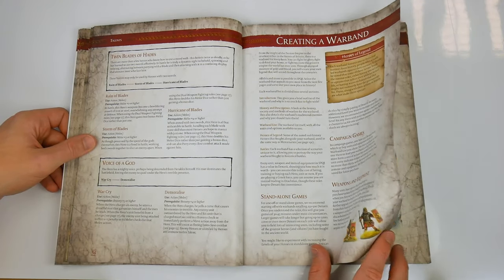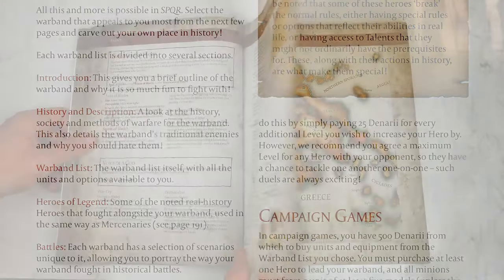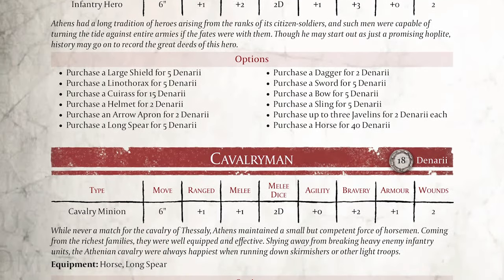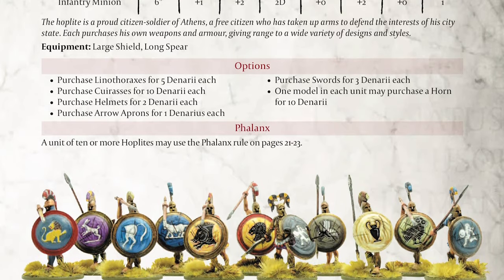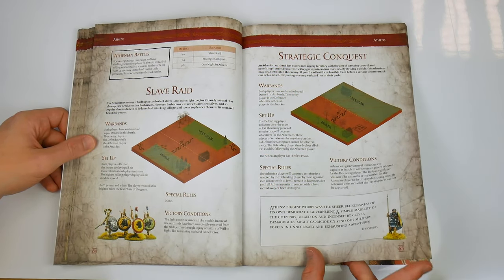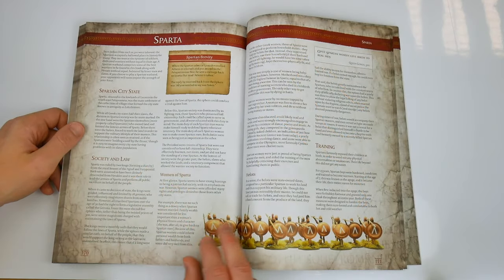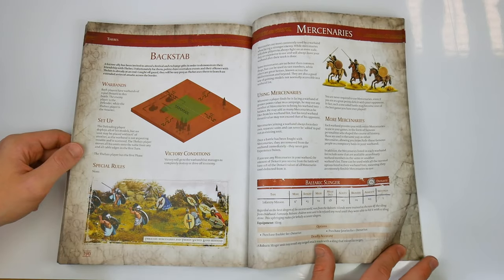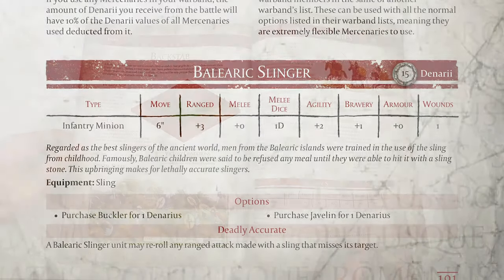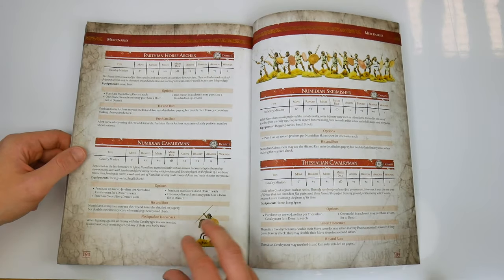We're now into the section of the book which elsewhere might be called the Army Lists — in SPQR it's called creating a warband. Taking Athenians as an example, we have some history including a very nice map, followed by the specific characteristics of the warband beginning with the hero and proceeding through the different minion units like cavalrymen, hoplites, and archers. The lists are concluded with some historical heroes, and uniquely, some scenarios specific to that warband. Beyond the Athenians, a further twelve warband lists are presented, including Britons, Caesar's Legions, Sparta, Persia, and more, concluding with mercenaries — which sees troops drawn from nations not seen elsewhere, like Balearic slingers and Numidian cavalrymen. This army list section is a total of 137 pages — 70% of the total book — and includes 39 scenarios, an obvious appeal for players who like their rulebooks army-list and scenario heavy.